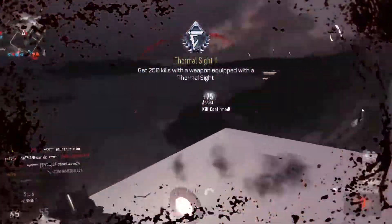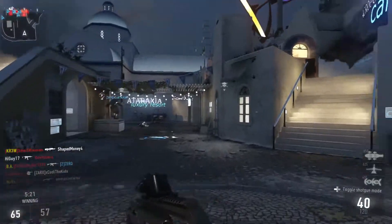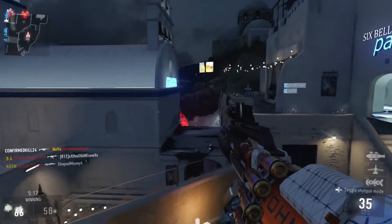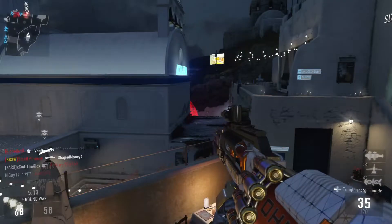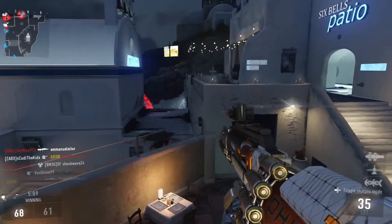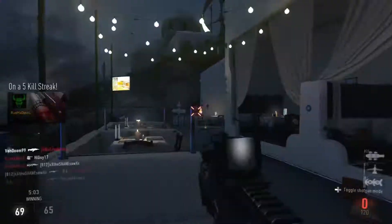I'm surprised they didn't touch the explosive round variant, because I feel like that one needs the shots to be a bit closer together. The ASM1 got a slightly reduced initial rate of fire at the beginning — I think that's to prevent the really fast kills that people have been getting.